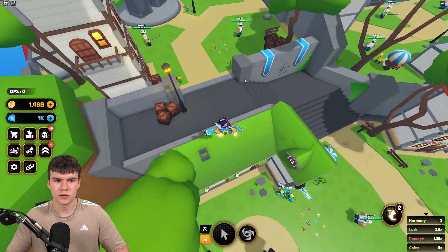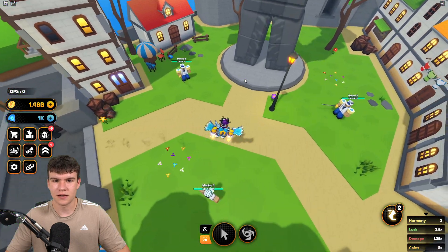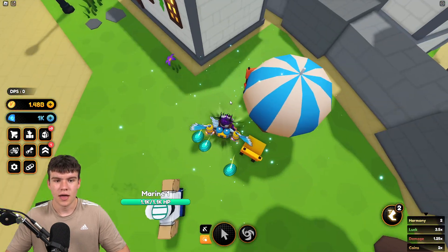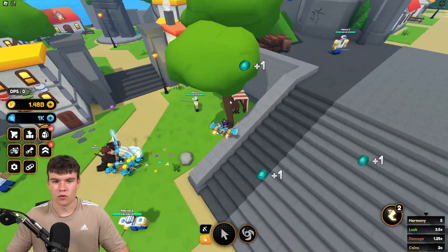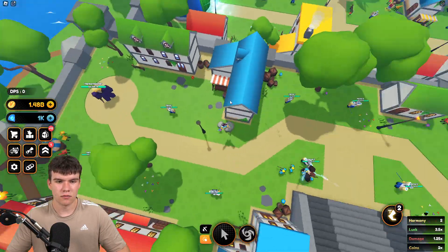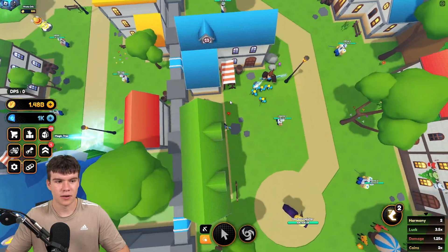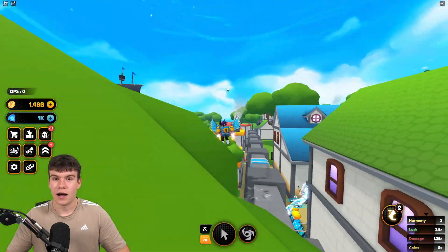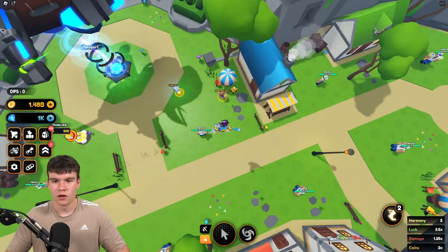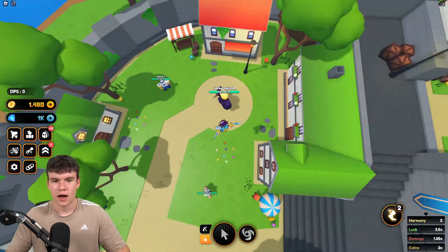All I'm doing is repeating this process — going around the map. And every single time I do this, I find another one of these spirit things. They literally spawn in really, really quickly, and I'm finding a bunch right now. I've literally got 12 already, and that's just with me explaining this. I could go a lot faster.